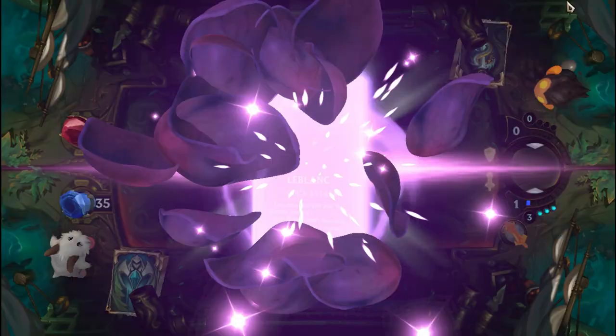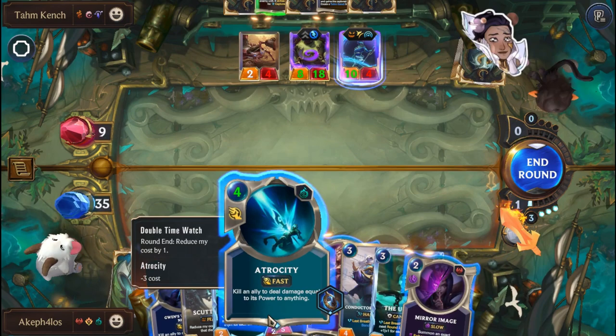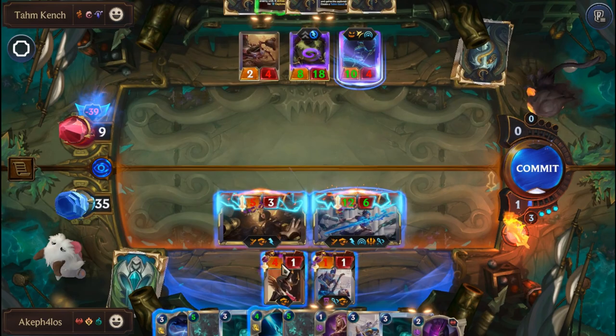We can actually just attack straight up. Let's put LeBlanc first, Gwen next, and then everyone else. We should win here, and we definitely do.